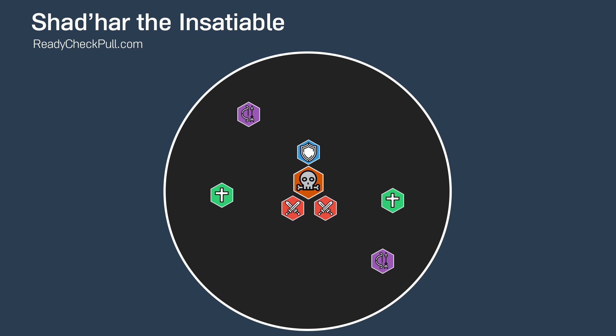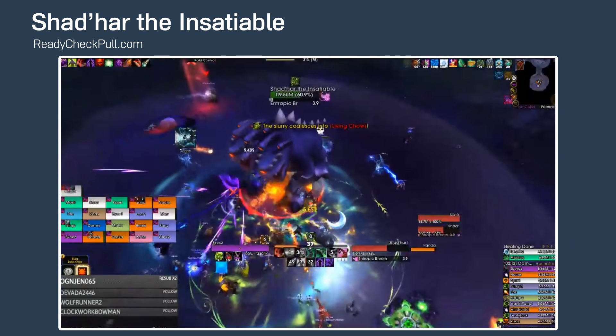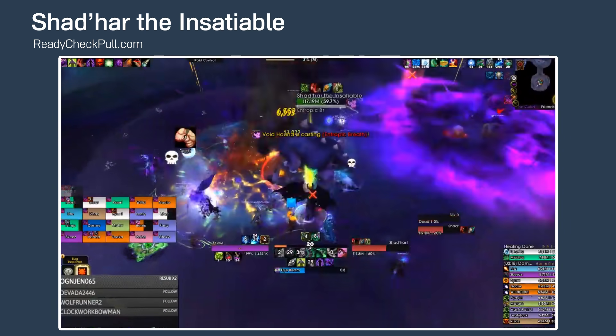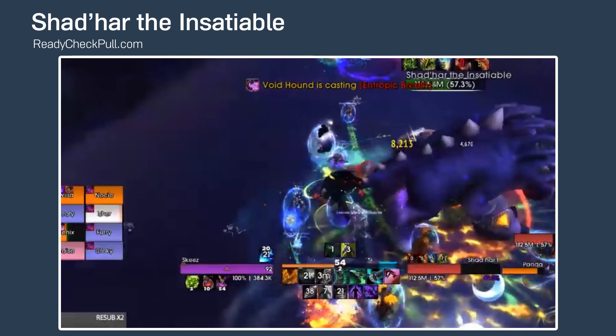For Phase 2 at 66%, the tanks will want to keep the boss in the middle. The purple swirlies will no longer spawn and are replaced by purple orbs that need to be soaked. These purple orbs do massive damage to the entire raid if they're not soaked. When soaking, players will rapidly gain stacks of a debuff that does a lot of damage per stack. Multiple people will need to soak at the same time to reduce the amount of stacks each player receives. Personals are for sure going to be needed here. There might be orbs that need to be soaked in the same direction of a breath. Immunities can help mitigate the damage but do not remove the stack, so keep these people healed when their immunity expires.